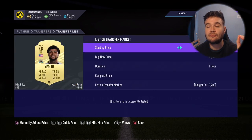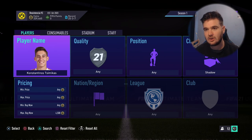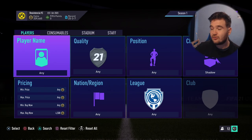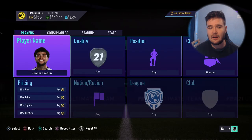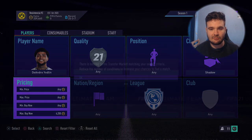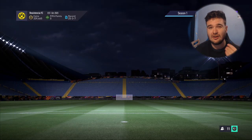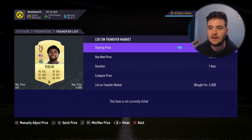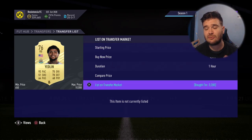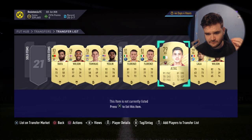Another card to show you - Yedlin at 3.2k, a very good deal. If you're still in the video, the best time to trade is after 6pm when there are more cards on the market. I'm recording this at half one so it's slower now. Yedlin plays for Newcastle, a very fast right back in the Premier League. We paid 3.2k; there are a couple up at 6.3k. I'm going to do a decent undercut and list this card for 5.8k.